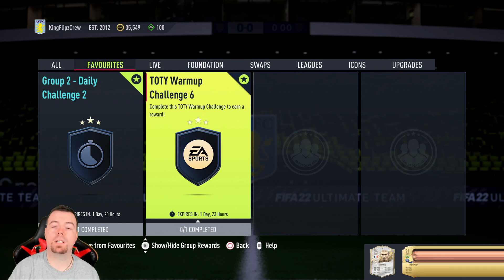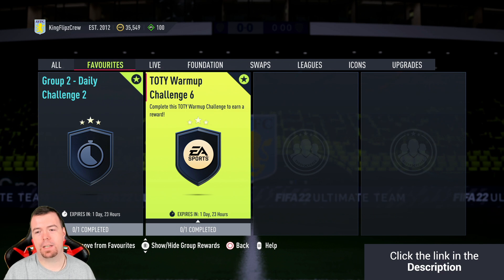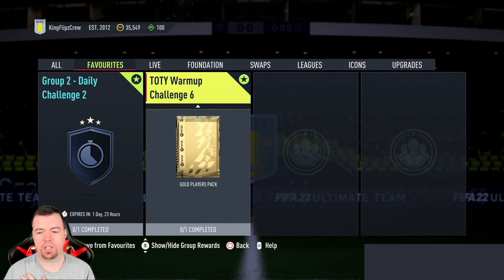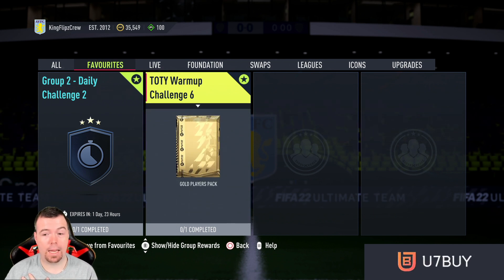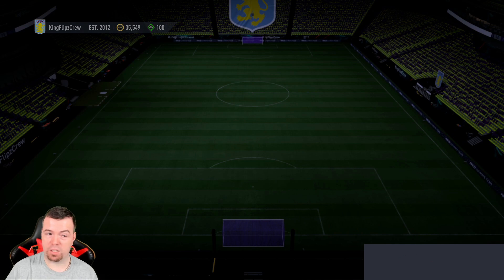Welcome to another Team of the Season video. Today we have Team of the Year warm-up SBC challenge number six, which gives us a gold players pack that is tradable. I think this is the worst SBC so far in these warm-up challenges because it's way overpriced in my opinion.